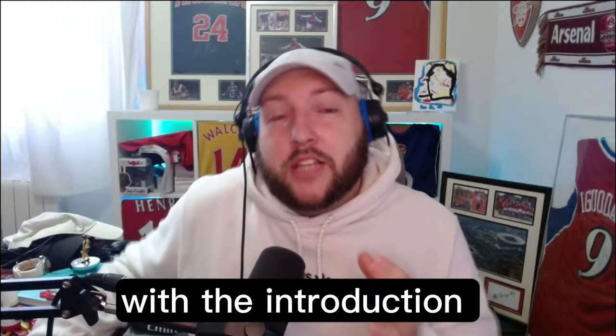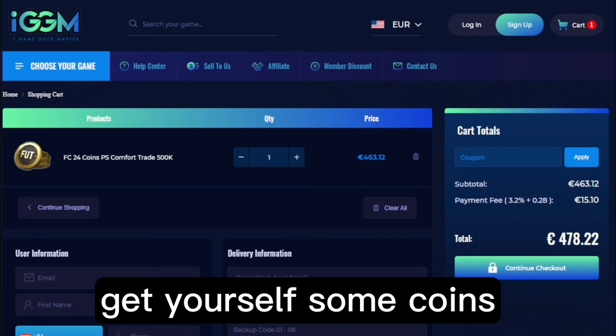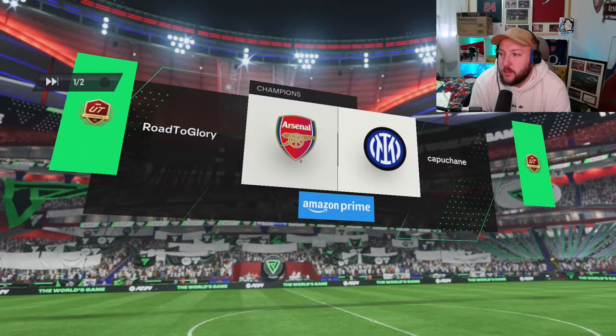Stop right there — with the introduction of kits, tokens, and now evolutions needing FC points or coins to complete them, there is no better time than to head over to igdm.com, get yourself some coins — very, very cheap, fast, and reliable. Use discount code NANIC at the store and get 5% off. The link will be in the description.